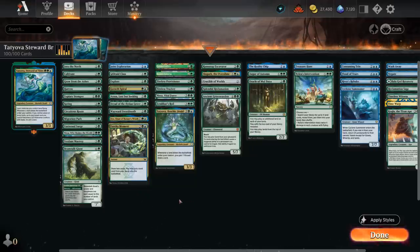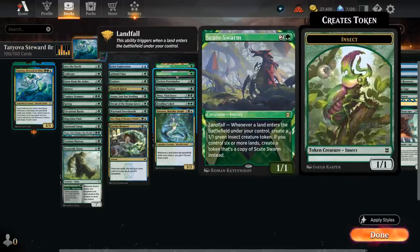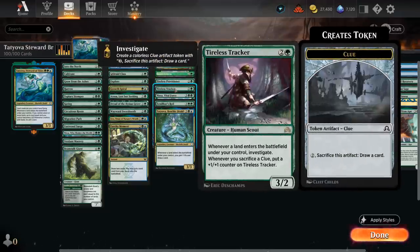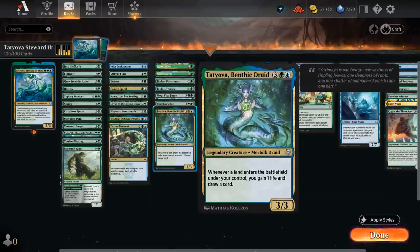The next category is Landfall Payoffs — cards that get a nice benefit if a land enters the battlefield. Lotus Cobra making mana. Skewed Swarm will eventually make additional copies of itself, which can quickly get out of hand. We've got the Provisioner, which will usually make treasure tokens. Tireless Tracker makes Clue tokens for card draw. And then Nissa — if we can reach the minus-six ultimate, which we can usually do in two turns, lets us draw a card with Landfall. Zendikar's Roil makes 2/2 tokens, and the five-mana Tatyova gains one life and draws a card.